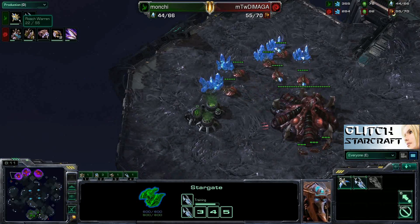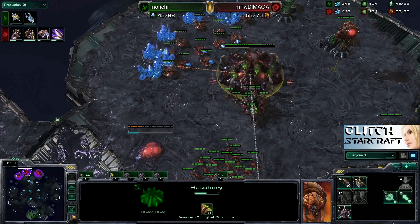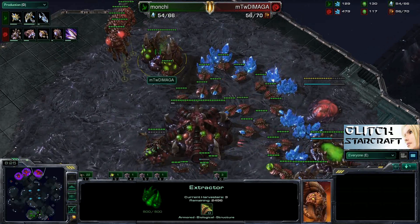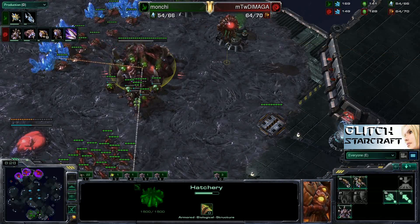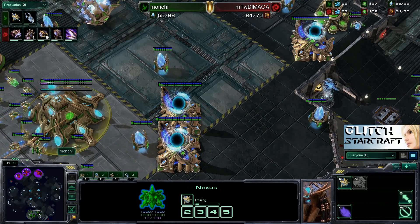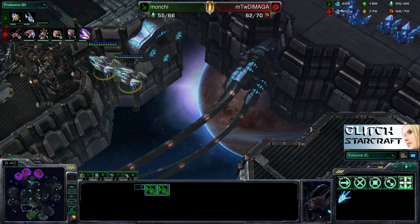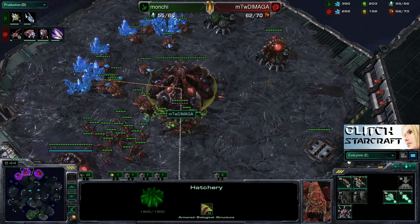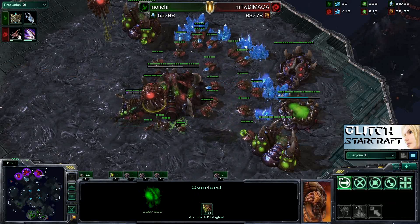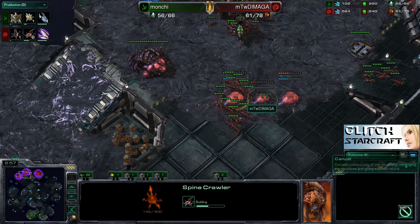A Roach Warren is currently going down, and there's an Evolution Chamber going down for Demaga — definitely expect to see some Spore Crawlers soon. In the meantime, he's getting up that gas geyser. I'm actually a bit surprised he's not going for Lair tech. The other possibility is that Manchi could be going for a Dark Templar build, so I'm surprised he's not getting up fast Overseers. But it looks like he's covering both possibilities by getting up some Spore Crawlers.